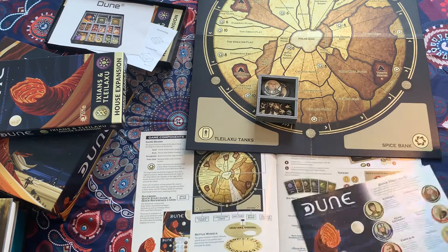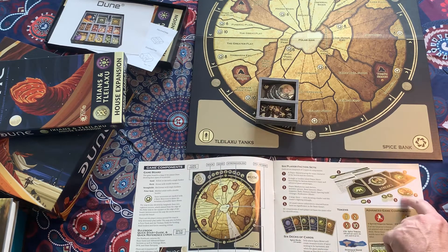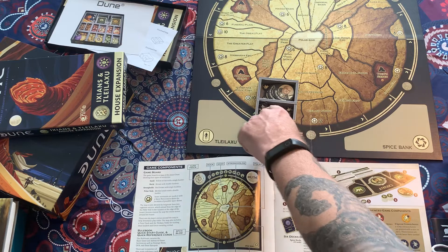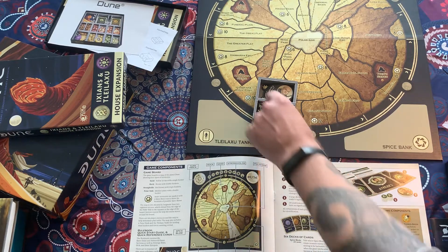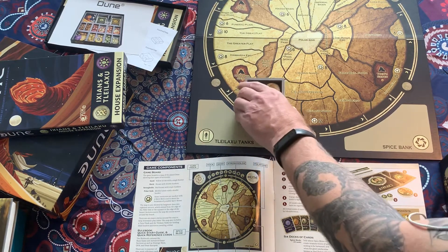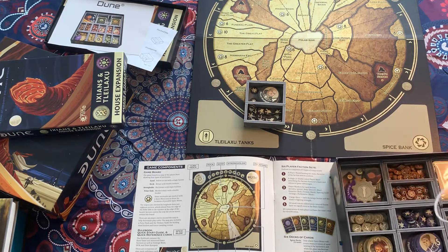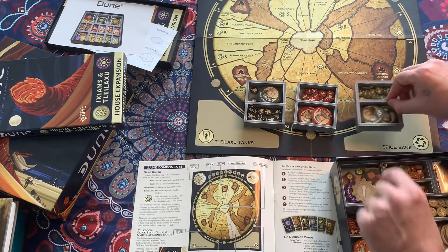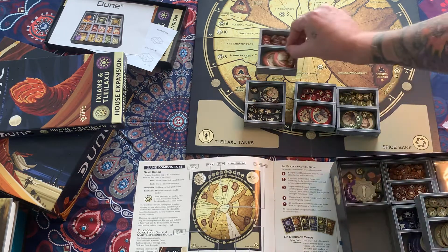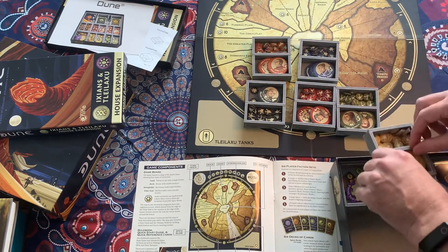Among the game components, for each of the houses you get larger discs, which are the leaders and the leader fighting tokens. You get player markers and smaller tokens, which are the forces, and then a number of smaller player tokens for each of your components. Each house has its own logo. So the different houses in the game are the Imperial house, Harkonnen, Atreides, Fremen, the Guild, and the Bene Gesserit.